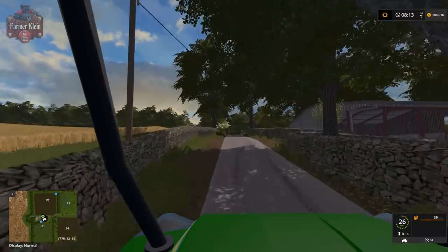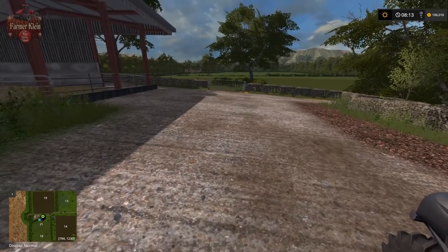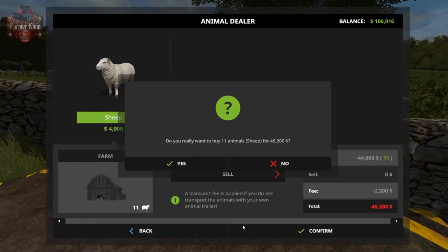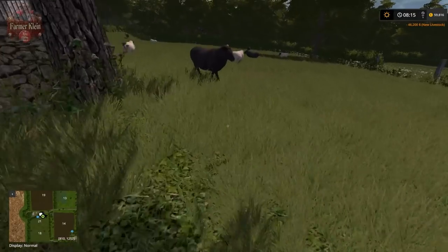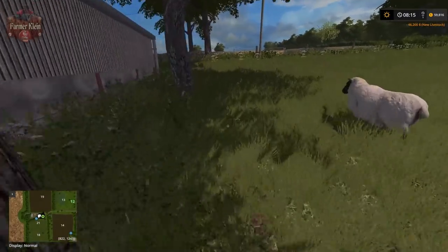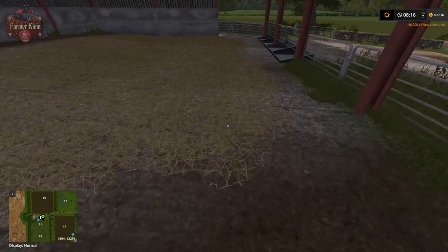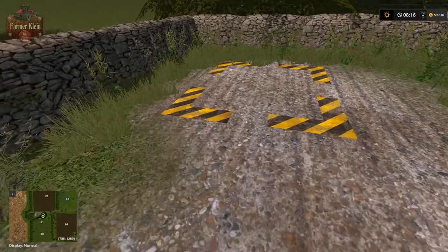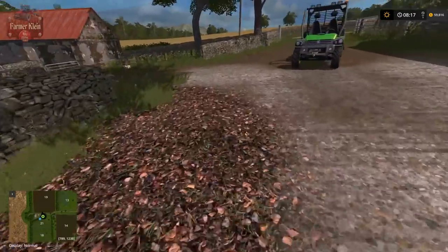Here we have our sheep and here is where we will buy or deliver our sheep. Wandering around back here we've got the water trough right there. Inside the building we've got the feed trough. Here's where our wool spawns - it doesn't look like we get too many pallets here, so you have to keep an eye on that and clear it out fairly regularly.